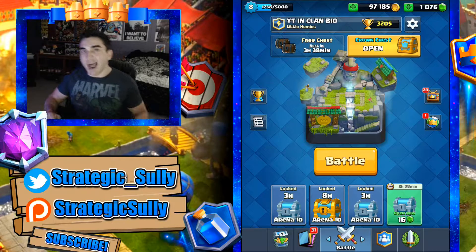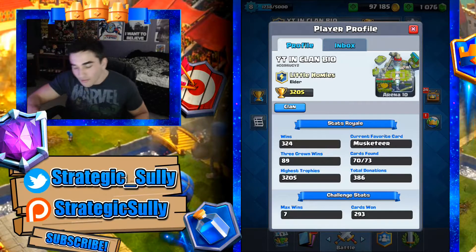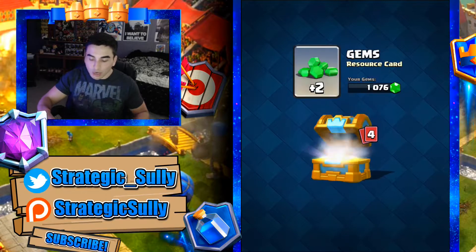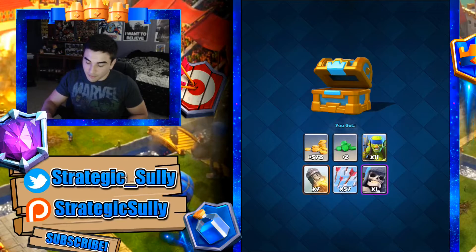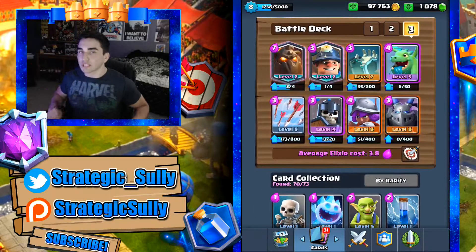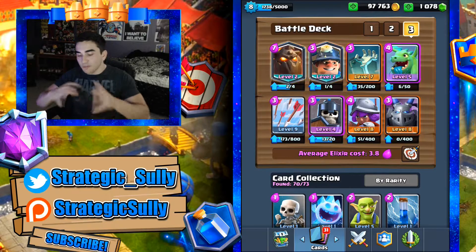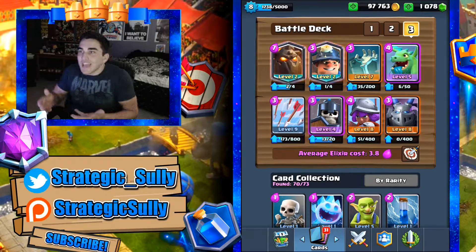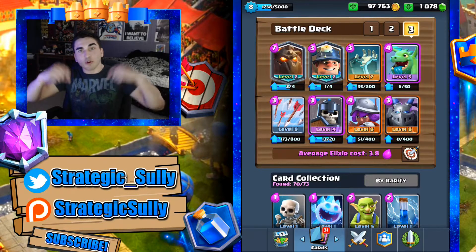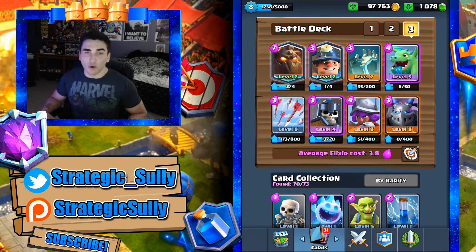That's how you play smart, calculated defense. Let me show you guys this deck one more time — we're at an all-time high with this account at 3,205 trophies. Let's open up this clan crown chest together — one giant skeleton, not what we needed. This is the deck one more time: I highly recommend you try it out, it's incredibly successful. For 3.8 average elixir it's not that expensive. My social media handles are below, links in the description — thank you for watching, subscribe down below, and I'll catch you all in the next episode.